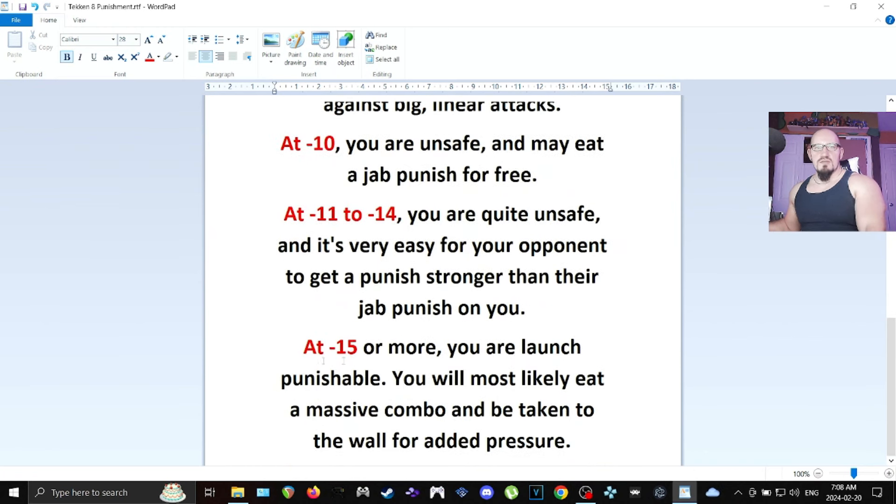Minus 15 or more — this is a danger zone. Try to avoid these big moves. Most of the time, moves that are minus 15 or more are massive moves that do a lot of damage. You're launch punishable at this point — not just unsafe, not just jab punishable, you are launch punishable, the most punishable you could possibly be. You'll most likely eat a massive combo and be taken to the wall for added pressure — a shit ton of damage, at the wall, with the dude who just beat the shit out of you standing in your face throwing plus-frame attacks. That's why you got to try to avoid these moves.